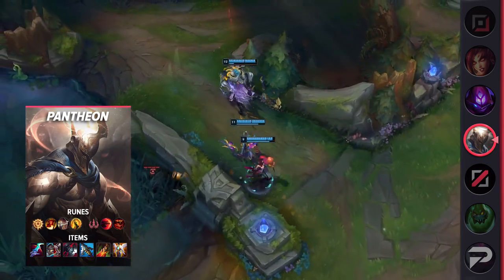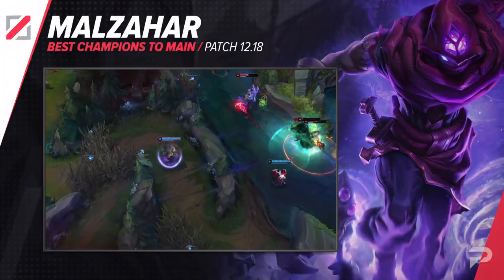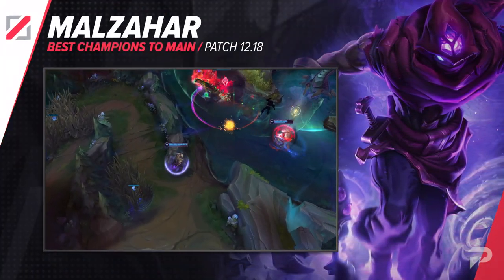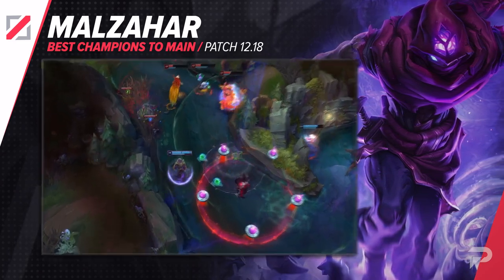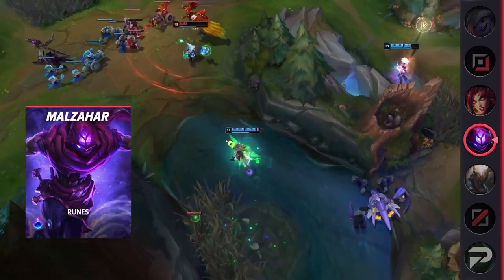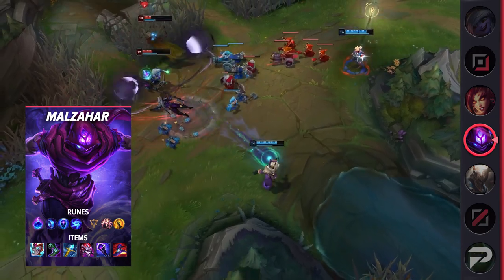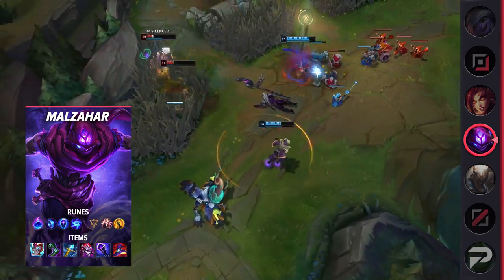Our next mid laner is pretty much the polar opposite of the last one. Malzahar is a pick for the more mellow players that just want to neutralize the lane and farm it out to carry later on. You aren't picking Malzahar to 1v9. Instead, you're here to just get consistent results with his safe laning and very reliable pick potential in the mid to late game, thanks to his ultimate.